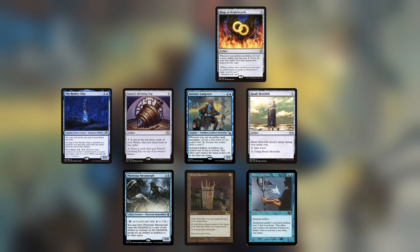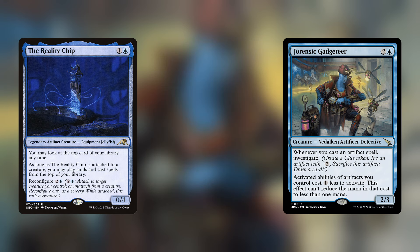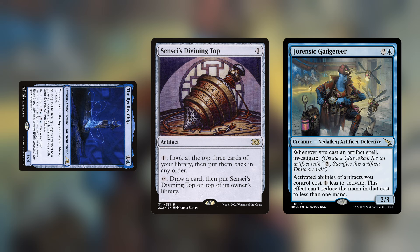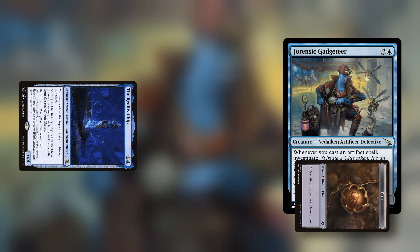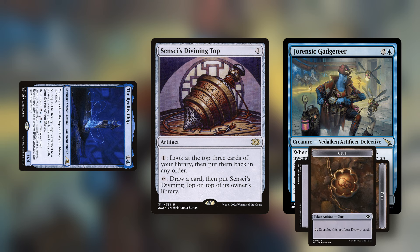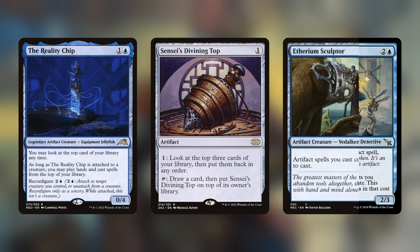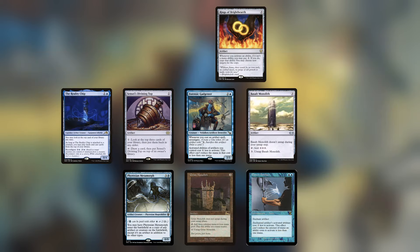The fifth combo is very similar, but instead of using two Forensic Gadgeteers for double Clue Tokens, you use the Reality Chip to recast Sensei's Divining Top off the top of your library. Simply have all the pieces in play and the Reality Chip equipped to a creature. Activate Sensei's Divining Top to draw a card and put it on top of your library. Tap the Reality Chip through Urza to recast Sensei's Divining Top off the top of your library and create a Clue Token. Activate Sensei's Divining Top again to draw a card and put it on top of your library. Now tap the first Clue Token to recast Sensei's Divining Top and create another Clue Token. This will also allow you to draw your whole deck and make an equal amount of tapped Clue Tokens. This combo works very similar to already known combos with Forensic Gadgeteer replacing Etherium Sculptor or Displacer Kitten, so those also layer much better into the combo arsenal of Urza now.